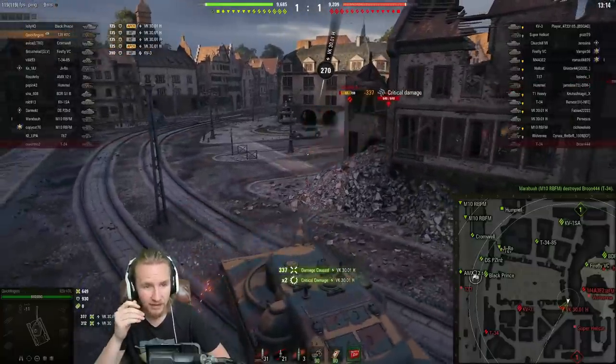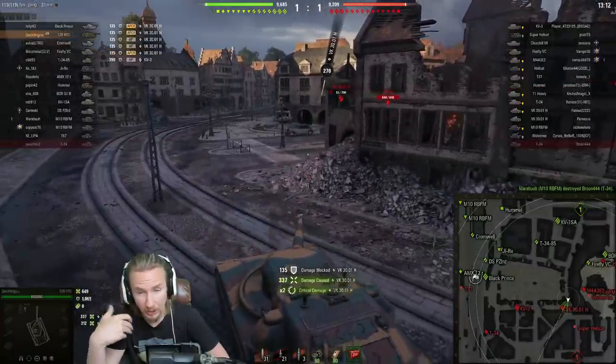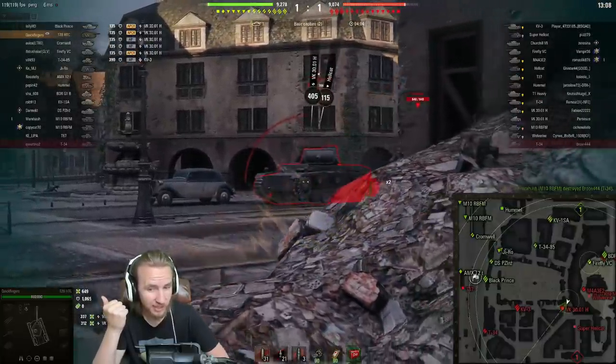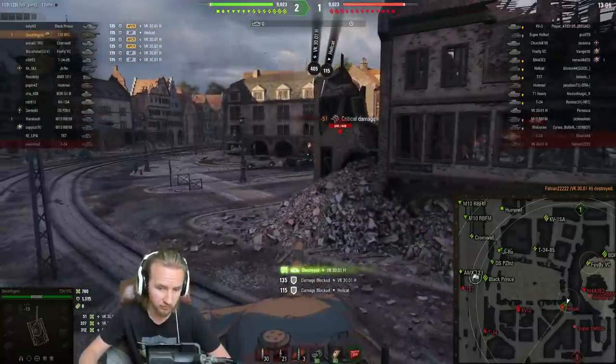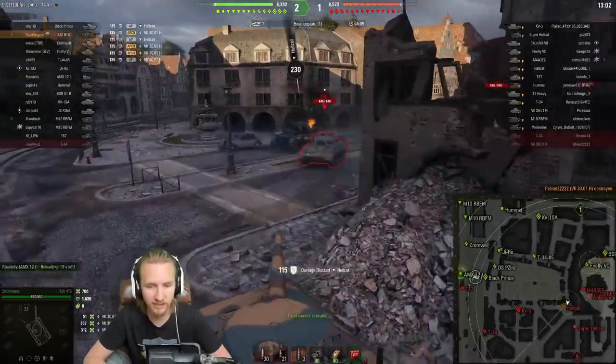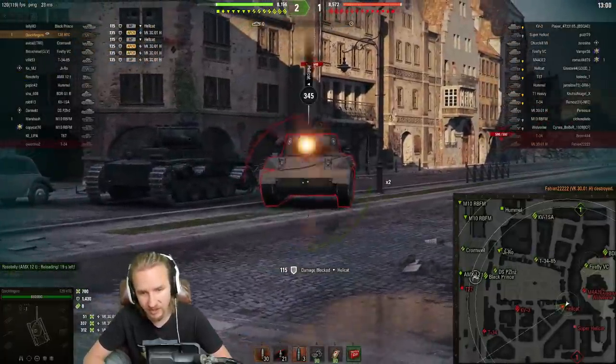The poor player here is actually firing gold with the Konisch gun. That gun has 220 millimeters of penetration, but it's still not enough to go through the front of the T28 when I angle the vehicle like this. They need to try and find the side, and that's why you don't see me side scraping in a tank like this.